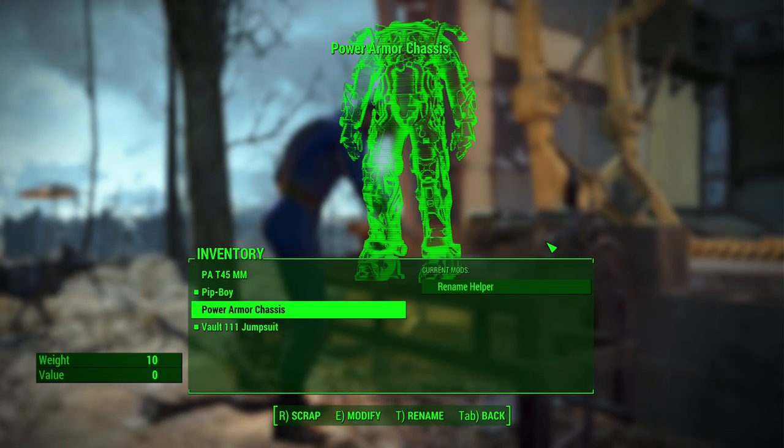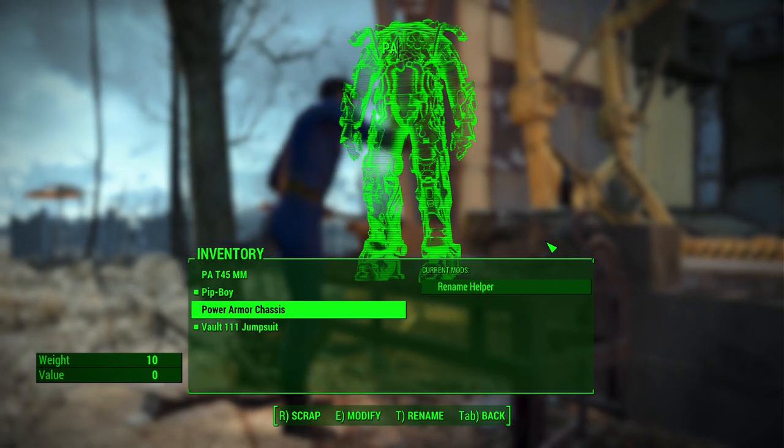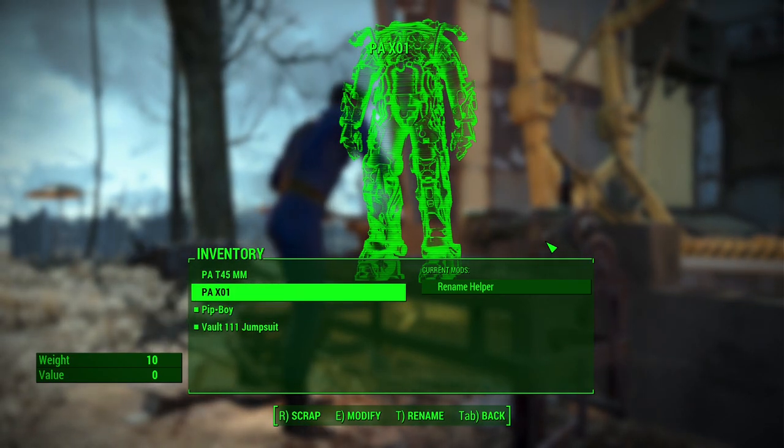After collecting it, you'll receive an item in your inventory named Power Armor Chassis. This can be renamed at the armor modification workbench.